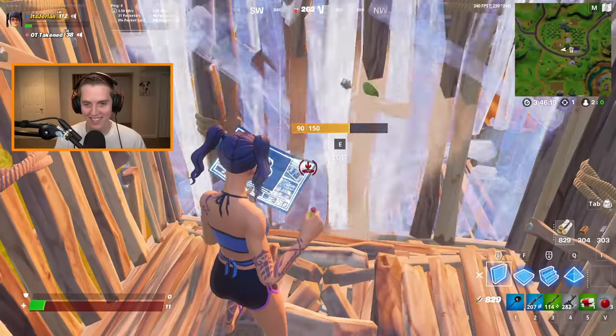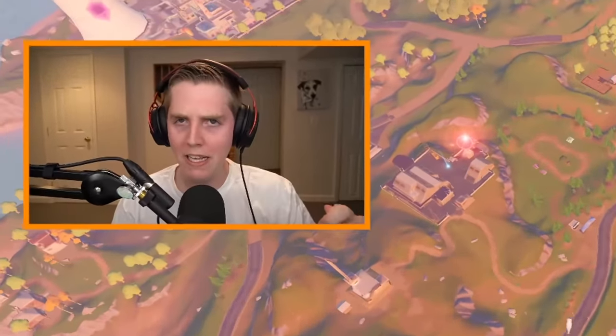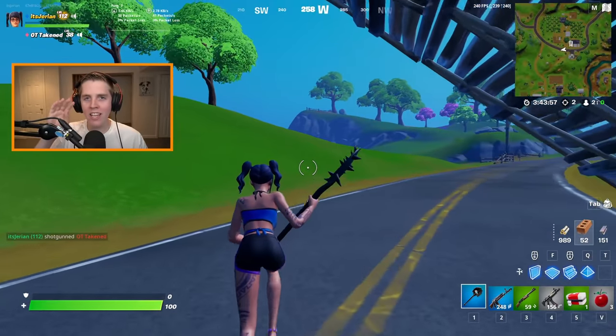From the opponent's perspective: they can't build their own ramp because you placed yours and edited it, and they can't even see you while you have a right-hand peek. Even if they try to play it as smart as possible, when you wait for them to pickaxe and then make the edit, it gets them. That's how sick the Ken Beans Classic is — here's me using it in game.